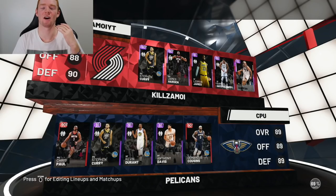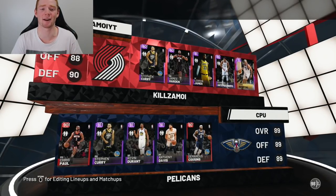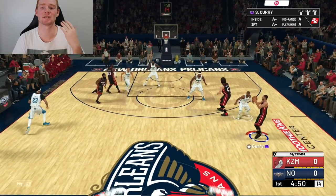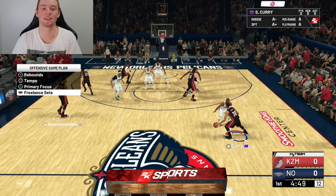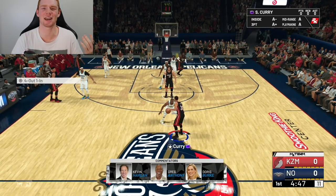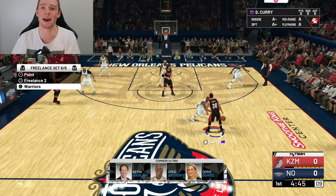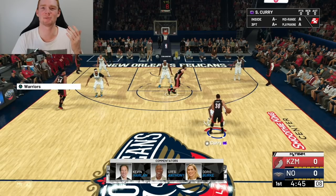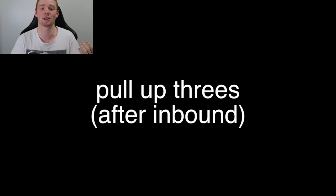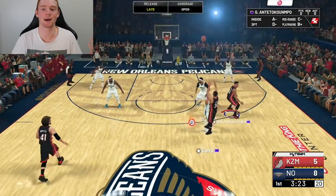So basically, I already recorded and edited this gameplay and now I'm going to talk through it and explain what I'm doing. You can see the team I'm going against — it's an okay team, a couple of amethysts and such. Setting up the offense: press right on the d-pad, then L1, go to freelance sets, press R2 and select 4-out-1-in. This is a major key. Then go into freelance sets again, press L2, and go to Warriors — it makes the cuts and everything work a lot better.